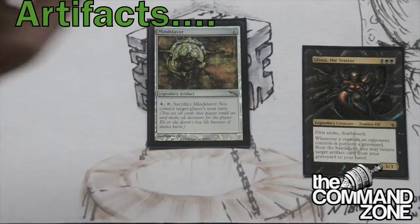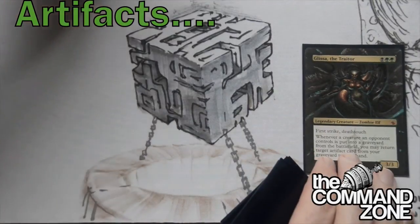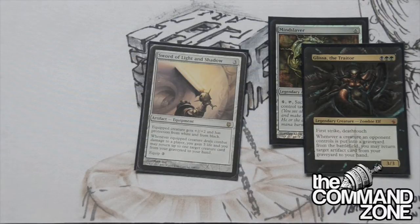We have Mindslaver - very good. It's the husband to Glissa, a great combo and great couple together. We have Sword of Light and Shadow - it's the only sword I run in this deck. It's not the greatest sword and doesn't have protection from the best colors, but it works well with the graveyard. A lot of our guys are going to end up in the graveyard, so I'd like to recur them every turn, and that's what Sword of Light and Shadow does for us.